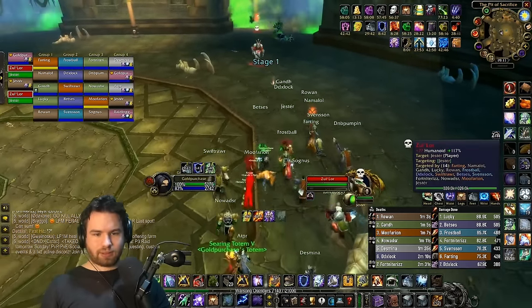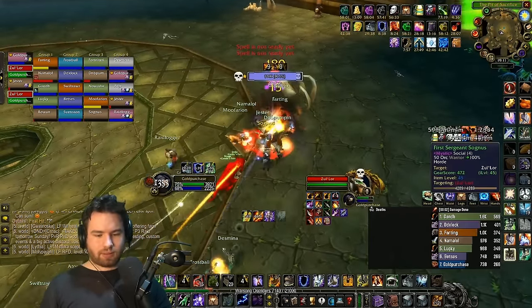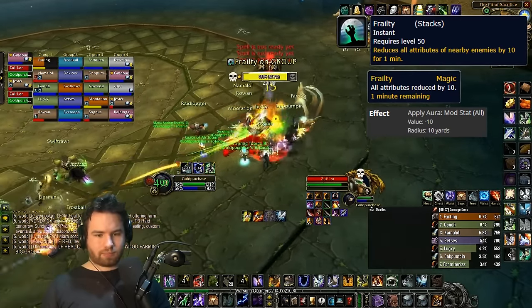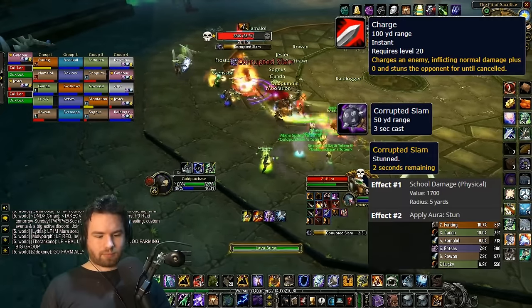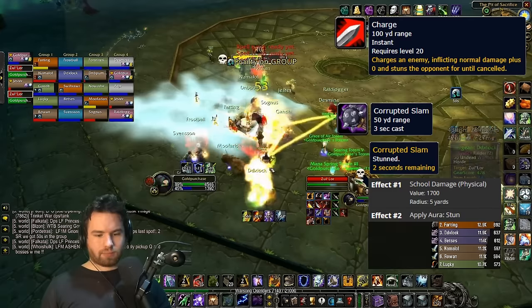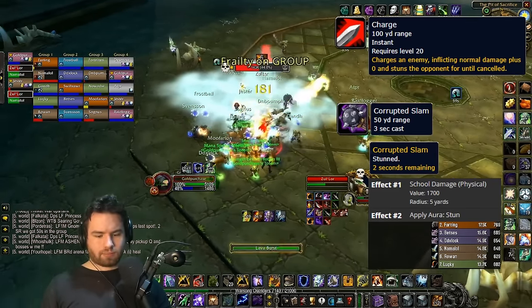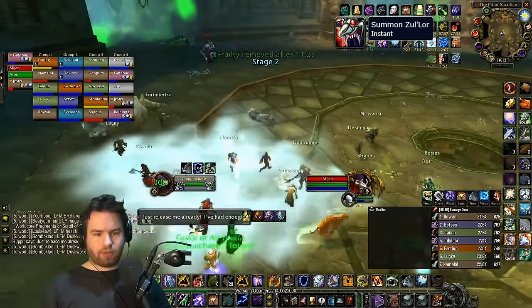You'll begin by fighting one of six trolls. Your first will be Zol'or. He periodically casts Frailty, which reduces stats by 10 on anyone within 10 yards — dispellable by magic. Every 10 to 20 seconds he will charge to a random player, winding up a Corrupted Slam. Anyone within five yards of him after the three-second cast will take the damage and be stunned for two seconds. This is an avoidable mechanic. When he's dead, he resurrects himself.